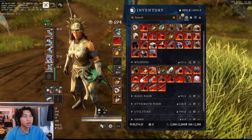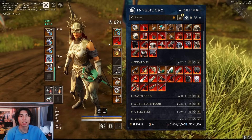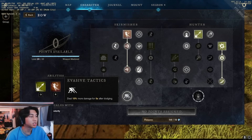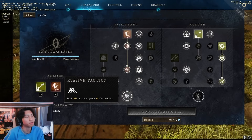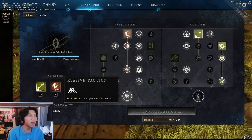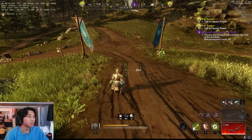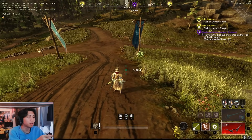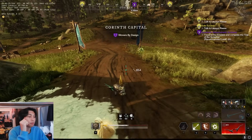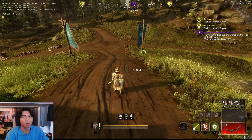There's a buff in this game called Empower, and every single weapon basically has Empower of some kind in the skill tree. Evasive Tactics, for example, says deal 15% more damage for five seconds after dodging. The way to understand whether it's an Empower or not is whether it applies a buff icon at the bottom of your bar — it looks like a fist sign. That's how you know it's an Empower.